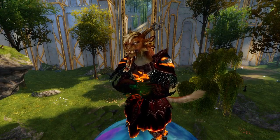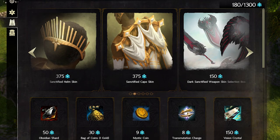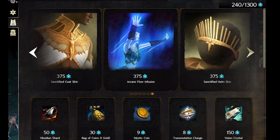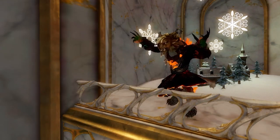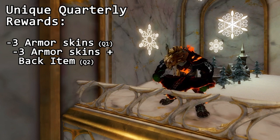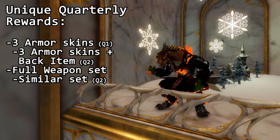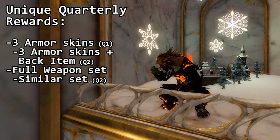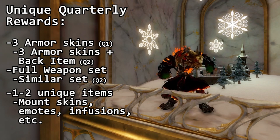Finally, let's discuss the Legacy Rewards tab and the new unique rewards available in the vault. This quarter brings us three new Sanctified Armor skins and a Sanctified Back Item skin to complete the set, a new set of Dark Sanctified Weapon skins, and the Arcane Flow Infusion. This gives us a pretty good idea of what each quarter's unique rewards will likely be going forward: three armor skins in the first quarter, followed by three more and a back item in the next quarter to finish that set, a full set of weapon skins with every other quarter set perhaps being an alternate version of the previous set, as is the case this quarter, and one to two unique items such as mount skins, emotes, or infusions.